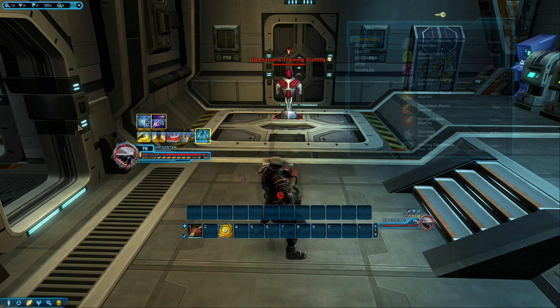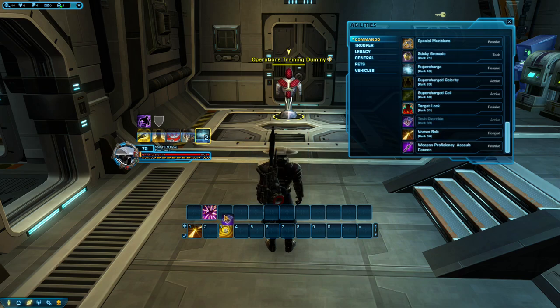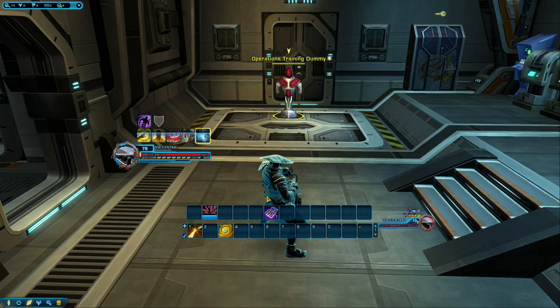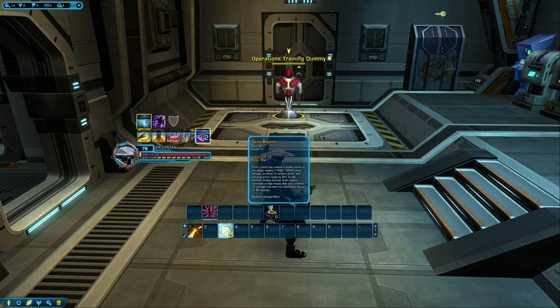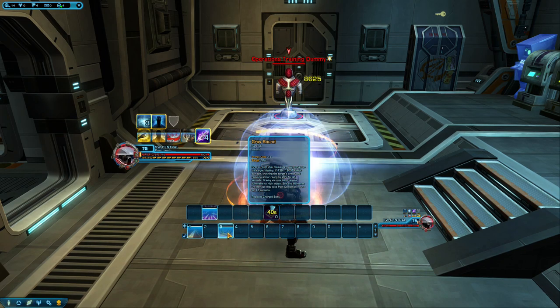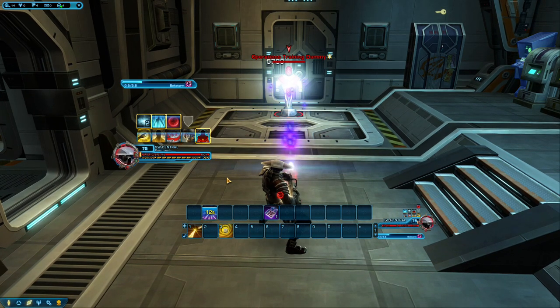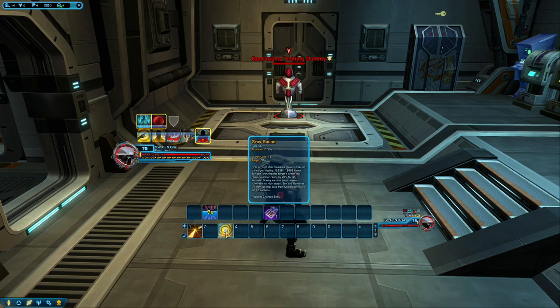I'm going to add Bolt Storm to the quick bar along with Tech Override. Bolt Storm is a damage ability. Tech Override is an ability very important to you — it allows you to use any casted ability instantly. With the use of a skill point you can get two charges of this. Gravround normally needs to be casted, but when using Tech Override it allows you to use it instantly, though it has a long cooldown. The next combo to learn is using Gravround to remove the cooldown on your Bolt Storm. When you use Bolt Storm, it goes on cooldown for 14 seconds.